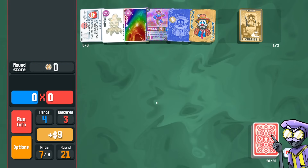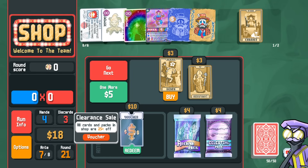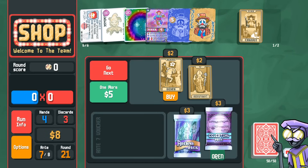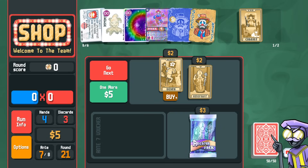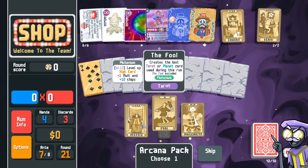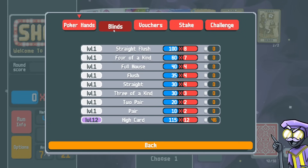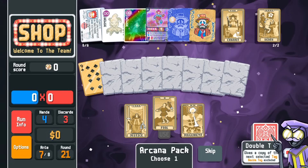Chariot — okie dokie. Death card. We get clearance sale. What's the order of operations here? I will take a clearance sale because it gives me a discount on the celestial pack. We can take the plutonium. I will take the death card — that gives me just enough money for an arcana pack. Fool — I can copy death or use the fool for plutonium. The boss says discard random cards. These are skip tags I'm not interested in, even though I have the double tag.